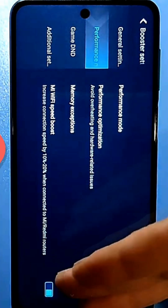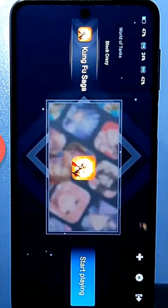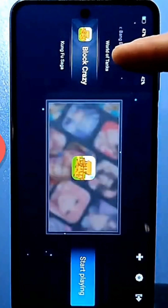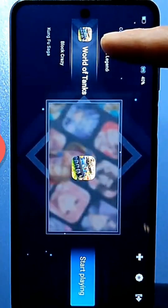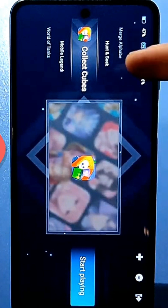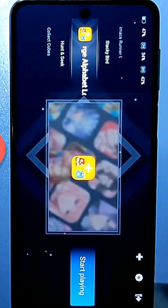Wi-Fi Boost should also be enabled — it helps increase connection speed by 10–20%. You can add any program or app you've installed here, and after adding it, that app will already work with all the settings you've configured. If your game was working poorly before, it will now work much better and smoother.